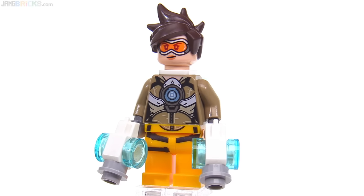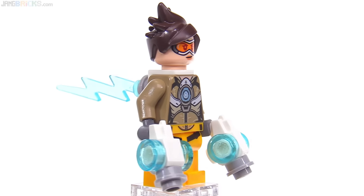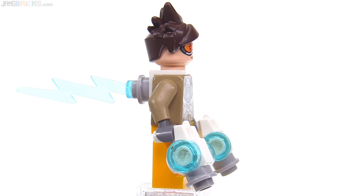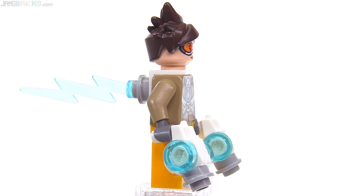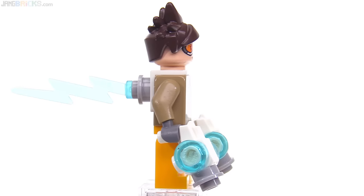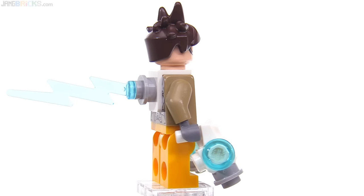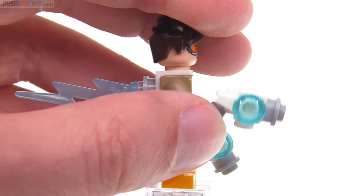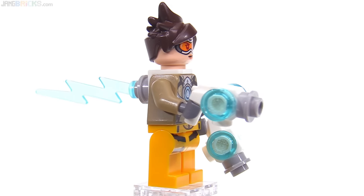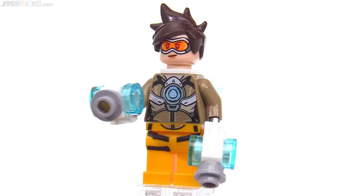For a lot of people, probably the figures are the most interesting things in this set, and here's Tracer. She's got the blink trail attached to the back that looks very awkward like this — not a great LEGO-ification of a feature, but fortunately it is LEGO, so you can just leave that off if you hate how it looks. She's got her two pistols, which are identical, and use the new piece for 2019, which looks pretty good.